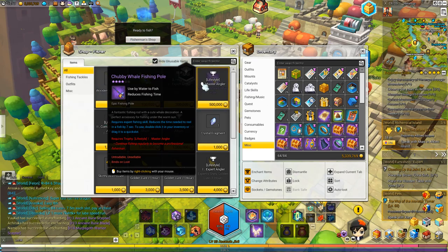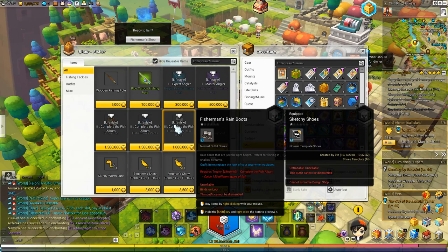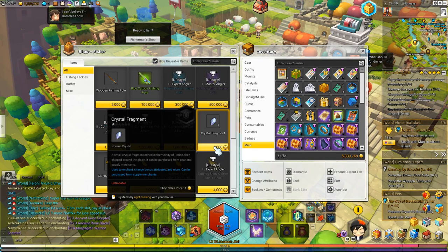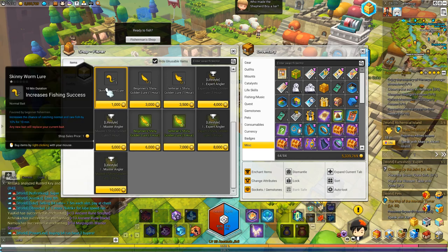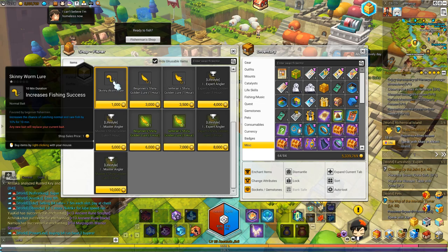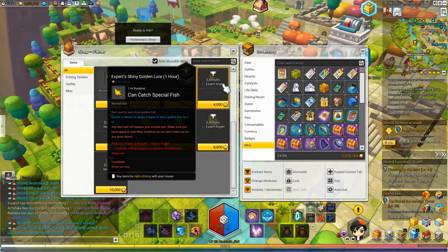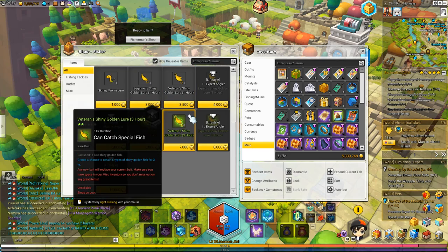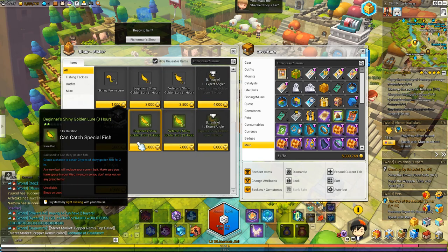The fisherman shop has more than just fishing rods. You can also get fisherman outfit clothes, and you can pick up crystal fragments — so if you don't feel like going to a nearby town to buy crystal fragments and there's a body of water nearby, the fisherman shop has them. If you scroll down you'll run into lures. Lures can increase your overall fishing abilities. Skinny worms give you a fishing success chance boost, and shiny golden lures can catch you special fish. The higher the lure, the better fish you can pick up. You can also pick up extended duration lures — there's a 1-hour one and a 3-hour one, and they're very cheap.